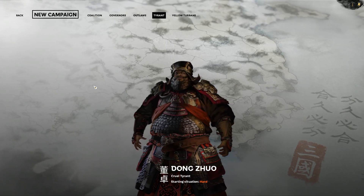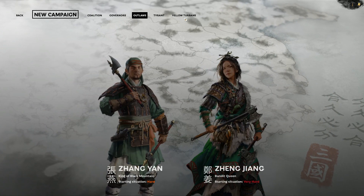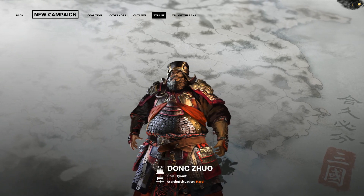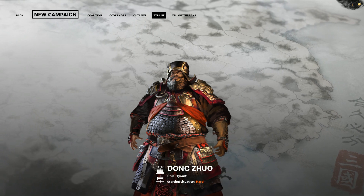If you bought the game before, you might have coalitions, governors, outlaws, and yellow turbans. In order to unlock Tongju, you either have to finish all the campaigns, declare yourself as emperor, or defeat Tongju during battle.